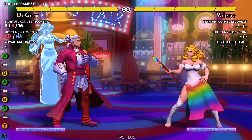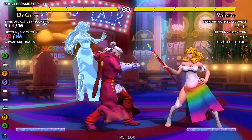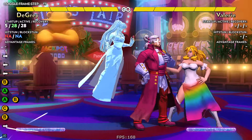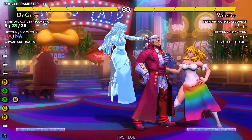In Fantasy Strike you have a button for throwing and a button for super, but alternatively you can do AB to throw and BC to super, so you don't have to press the buttons on the exact same frame.